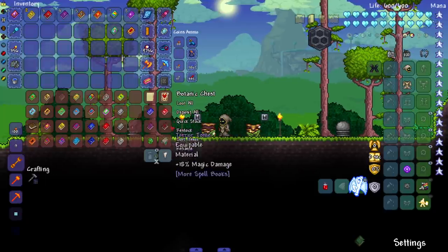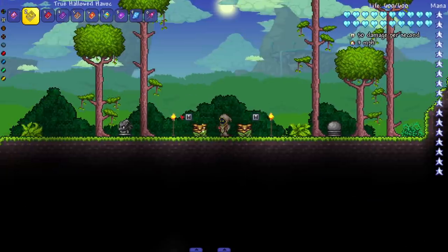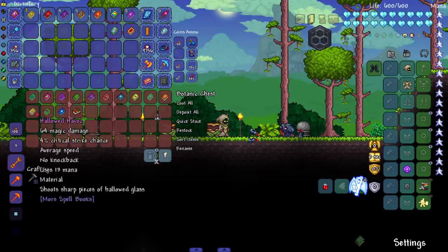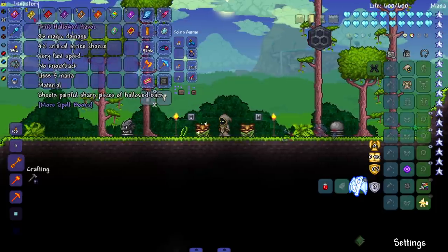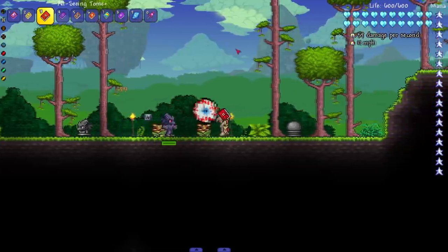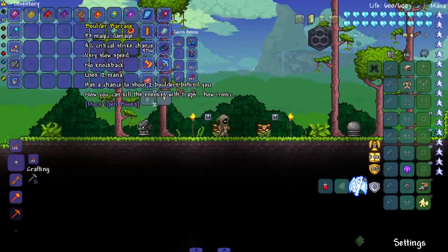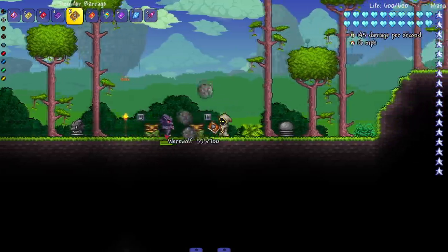Last set of tomes. True Hollowed Havoc shoots painful sharp pieces of hollowed bars — but they look exactly like the glass from before. The mod could use a little work in that area. The All-Seeing Tome Plus — both Crimson and Corruption versions — are pretty much the same, just the eye moves a little faster. Boulder Barrage has a chance to shoot two boulders behind you — you can kill enemies with traps, how ironic.